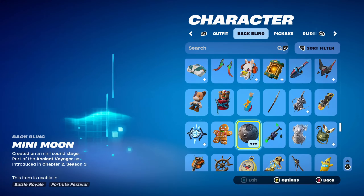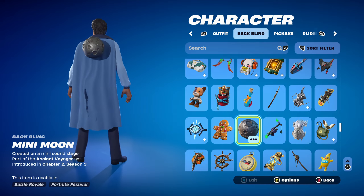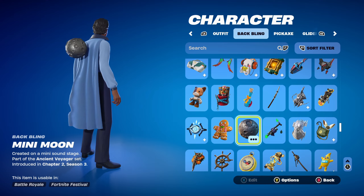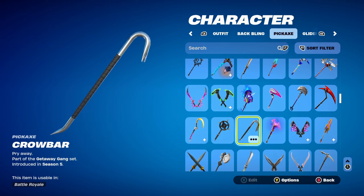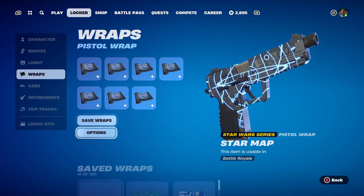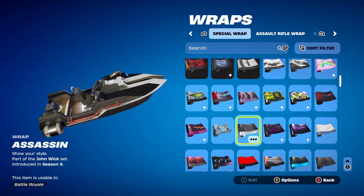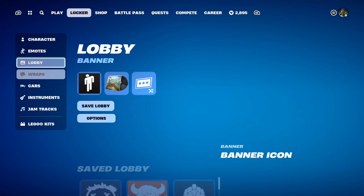For combo 4 I'm using the Mini Moon backbling, part of the Ancient Voyager set, introduced in Chapter 2 Season 3, for the silver design. The pickaxe is the Crowbar, part of the Getaway Gang set, introduced in Chapter 1 Season 5 — you get this pickaxe by completing challenges in the Getaway game mode. I'm using it for the black and silver design. The weapon wrap for this combo is Assassin, part of the John Wick set, introduced in Chapter 1 Season 9. This can be bought in the item shop and works very nicely for the black and silver design.